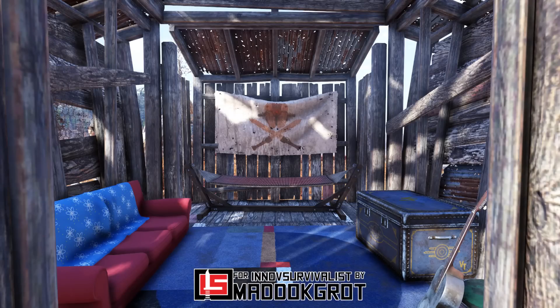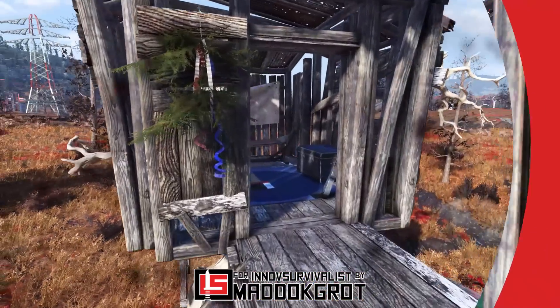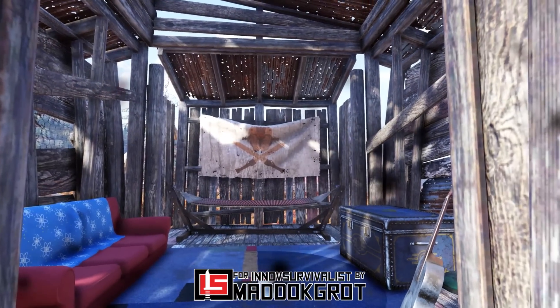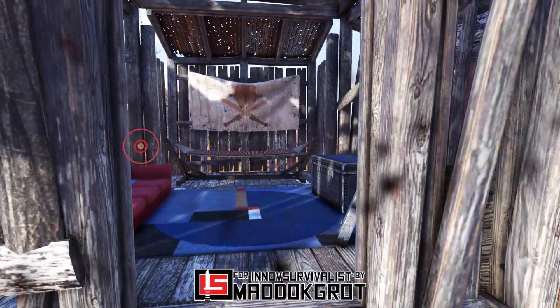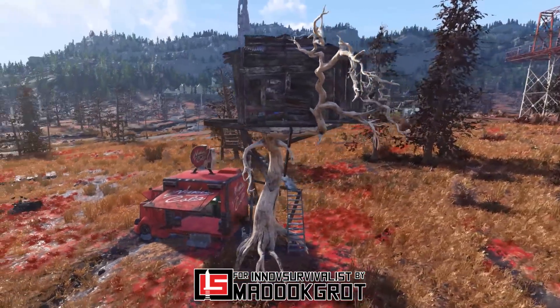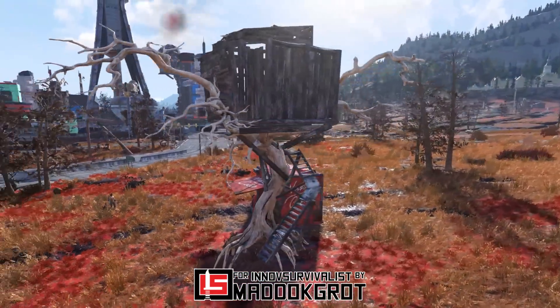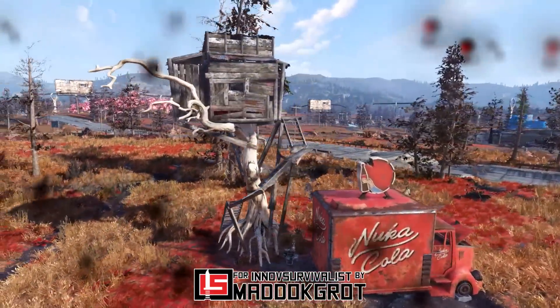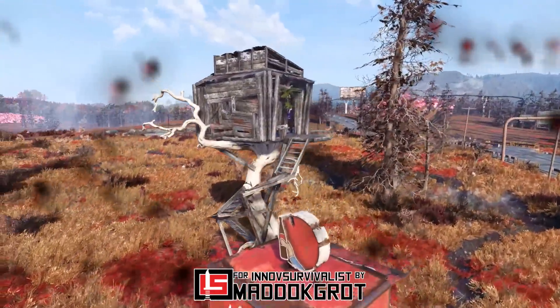As for the building space, it's really tiny — it's like a cubicle actually. This is not exactly a tree house; as the name indicates, it's supposed to be a watch post, so naturally it features a small space. Either way, it looks lovely, and it's perfect to create your secret little corner. You can even lock the door to block undesired guests from peeking around.